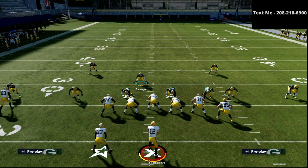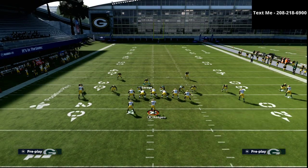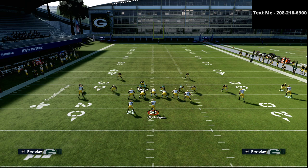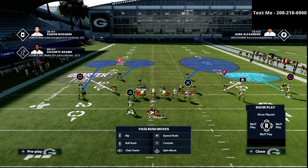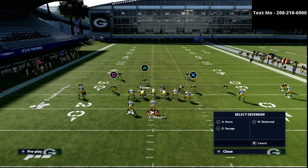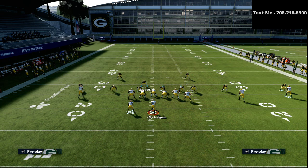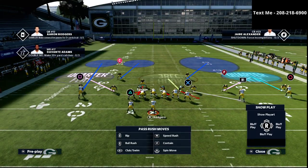On the short side of the field we want to play cover four, and on the wide side we want to play cover two. The quarter zone on the short side will play very effectively and you can flip-flop this as needed. So we'll put a cloud flat on the right side, put the linebacker on a deep half zone, and then man up the blitzing linebacker onto that slot receiver. Then I'll drop a three-rack hook zone right over the tight end.